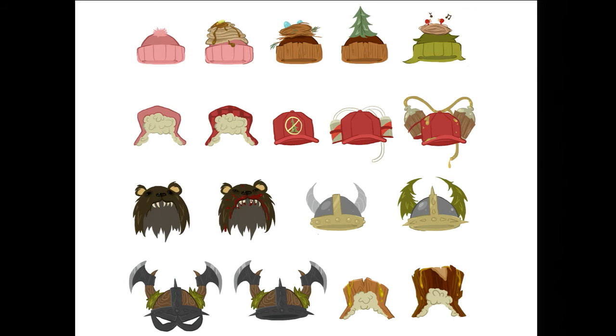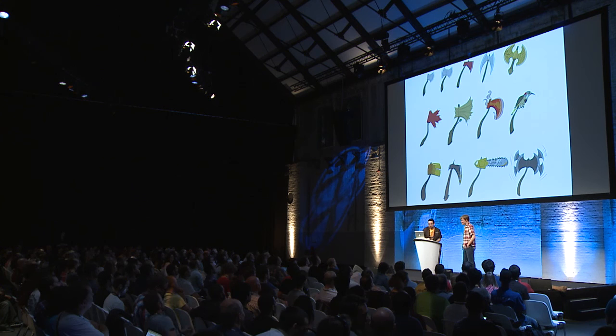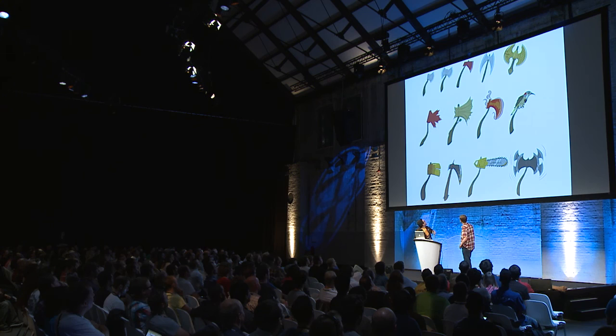So the next logical thing was to make a bunch of hats. We started working on those, and also a bunch of axes — a waffle axe, a chainsaw axe, an axe axe. Lots of good stuff. So we had a pitch: Lumber Jerk. We had this game idea. Let's start working on it.